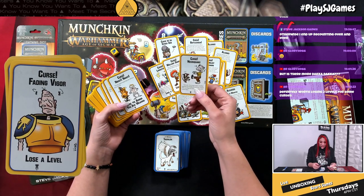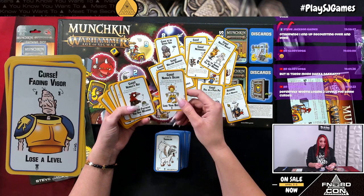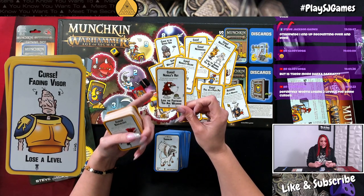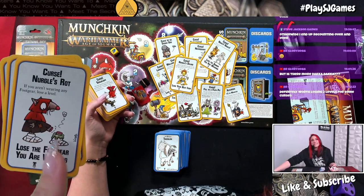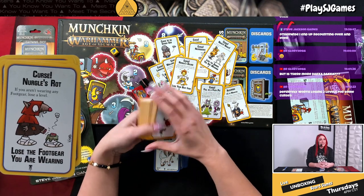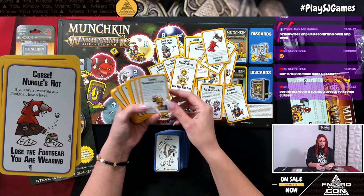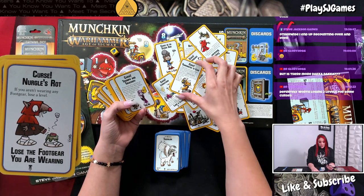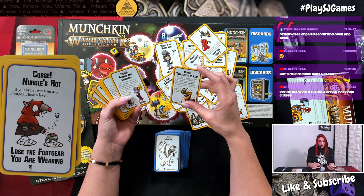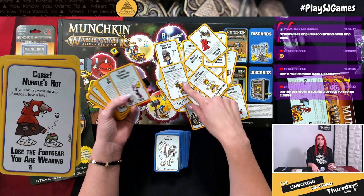Curse necroquake: you are negative five in your next combat against an undead monster — keep this in front of you as a reminder. Curse nurgle rot — if you aren't wearing any foot gear, lose a level. He has no foot, that's not a good way to try a shoe on! Curse soul blight: the next monster you fight is automatically considered undead. Curse transmuted to lead: the item worth the most gold pieces is now worth zero — you're stuck with it until you can trade, sell, or discard it.